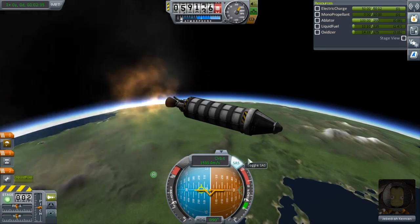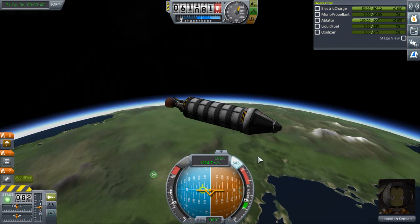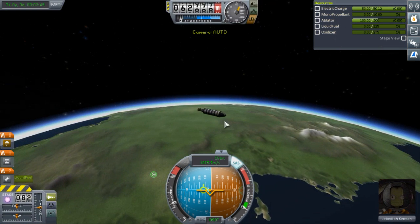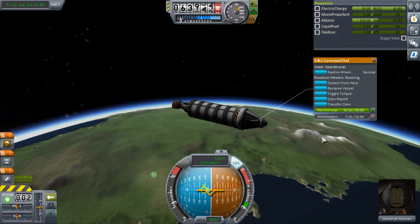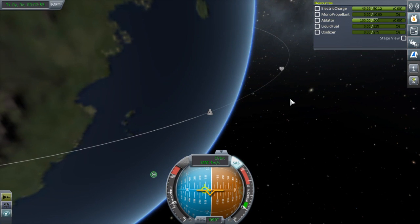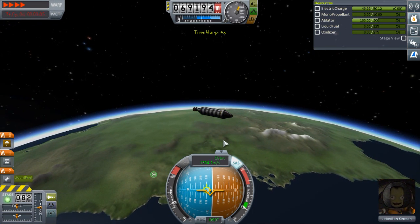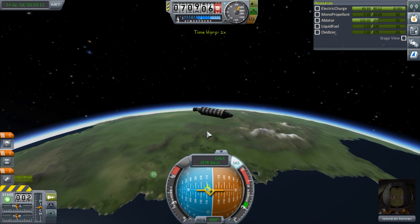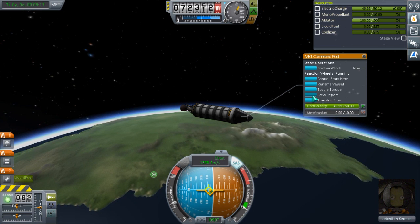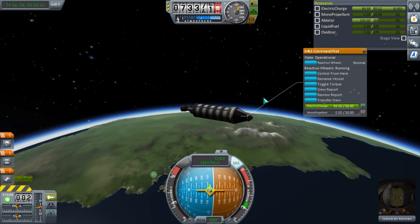I didn't bring any science experiments because I'm trying to figure out weight. I should be able to build a rocket with science experiments next. So as soon as we go into space, I'll take the crew report — that's the only scientific data I can do. I can't get out of the rocket until I upgrade certain things. We're in space now, so I'm gonna do a crew report. Oh wow, that's not a lot of science.